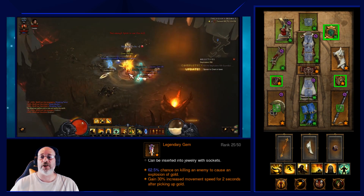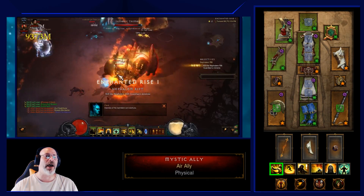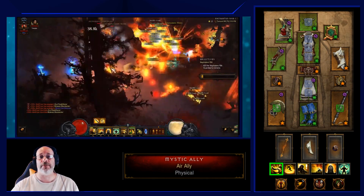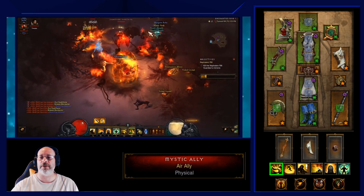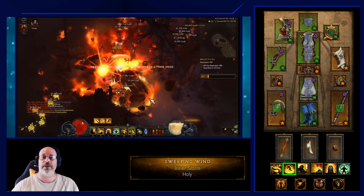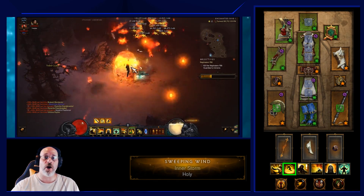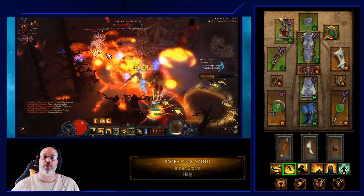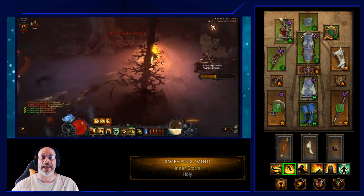For skills, I use Mystic Ally with the Air Ally rune for spirit regeneration — even without Crudus Boots, that spirit regen is helpful since this build is very spirit-intensive. Next, Sweeping Wind with the Inner Storm rune provides additional spirit regen, and you must keep Sweeping Wind active at all times. Since you're not running Kyoshiro's Belt, watch your buff bar and reapply it immediately if it falls off — it is your main damage source and damage mitigation.